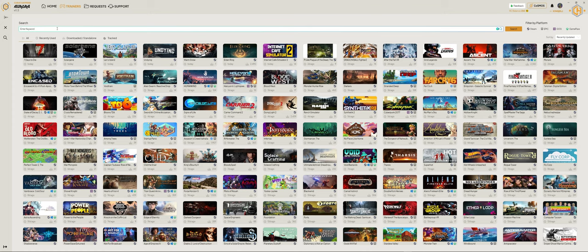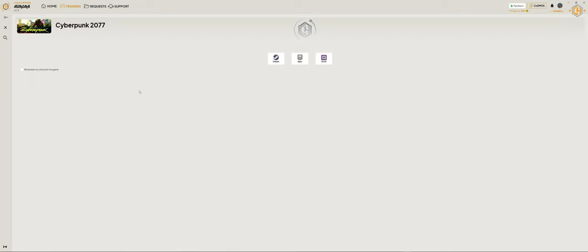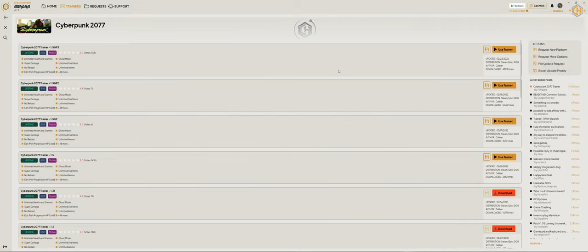You can also search for the desired trainer in the search line. From there you can request a new platform, request more options, file an update request, or boost update priority. You can also go to the board posts.